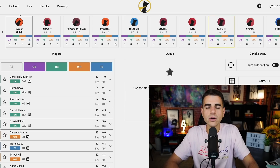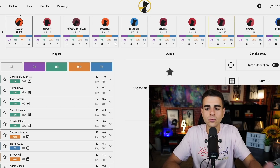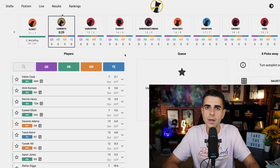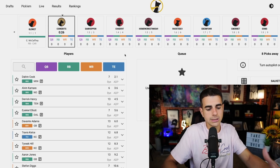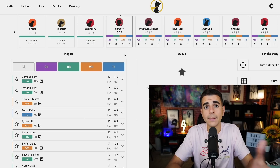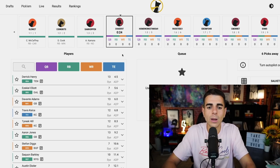Right around pick five to maybe seven or eight is when I start to say we should probably shift to wide receiver. Why would I be taking the seventh best running back when there are elite wide receivers available? Why am I taking Austin Ekeler at the eighth spot overall when Davante Adams is the number one receiver in football, Tyreek Hill is right there as the number two, and Stefon Diggs too? I'm basically getting the worst of the running backs, and the people behind me are getting all the top-tier wide receivers.